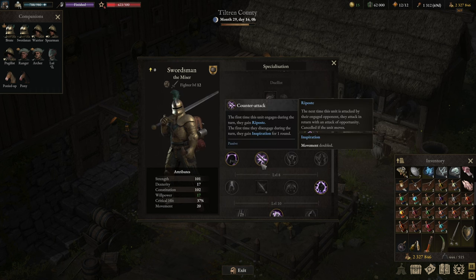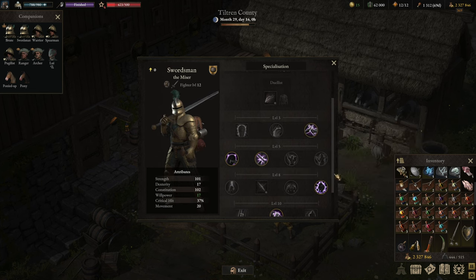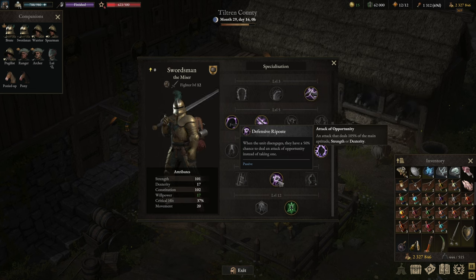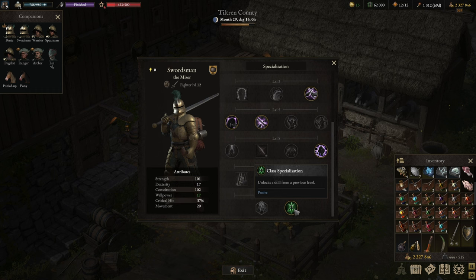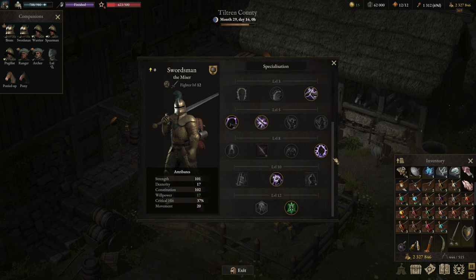These two form the stable basis for the retaliation build. Then we're going into Master Opportunities, increasing our damage by 50% for attacks of opportunity and reducing incoming damage by 50% from their attacks of opportunity. That's a variation from hardcore training, mainly because we're going to be hit often. We then go into Defensive Riposte, where disengaging means a 50/50 on attacks of opportunity instead of receiving 100%. As class specialization, I opted for Bulwark — engaging gives deflection, disengaging gives fury, meaning 50% improved damage.